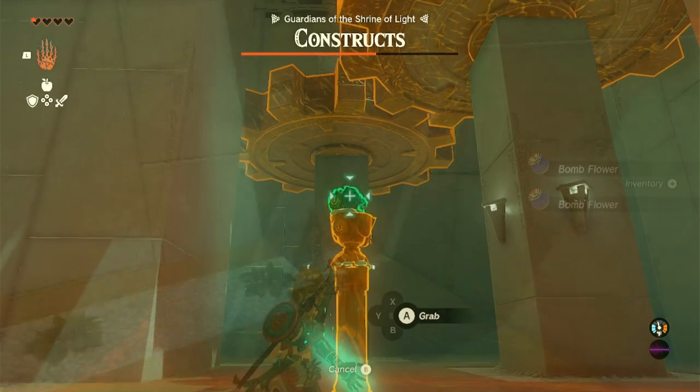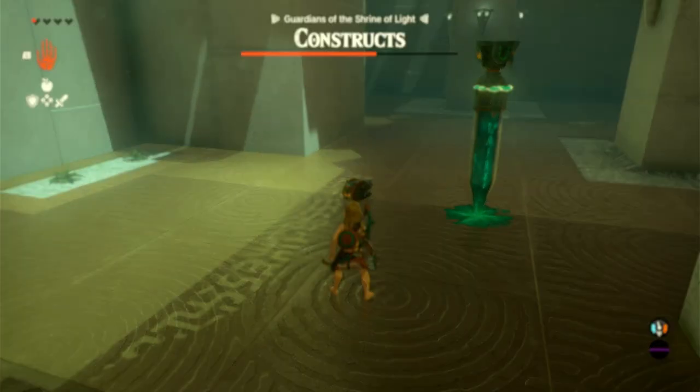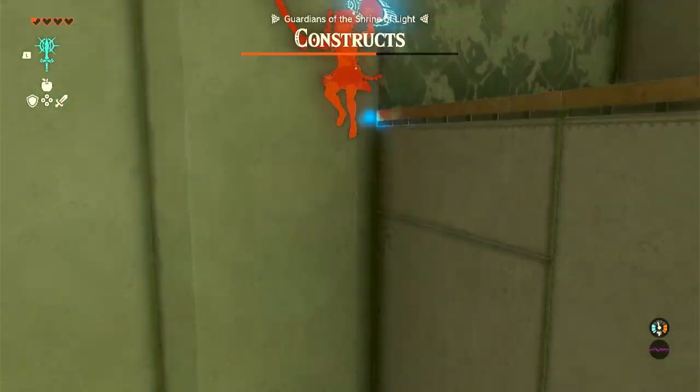This is also a good time to fuse some weapons because there are no other enemies down here. Next, run to where you first jumped down and hop on the spring. Hit it with a weapon and you'll launch into the air.